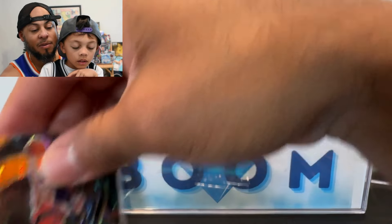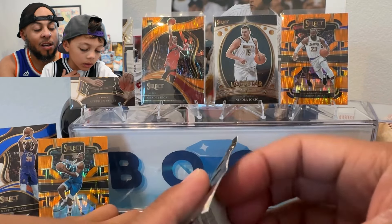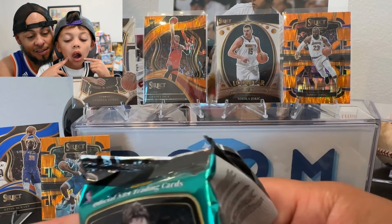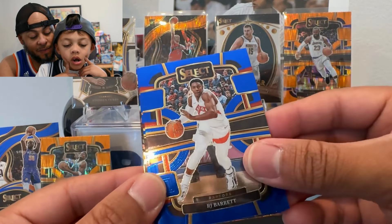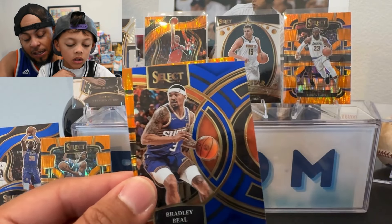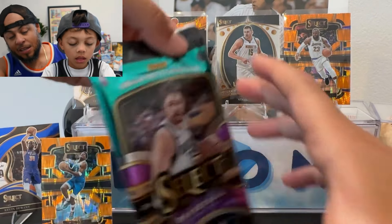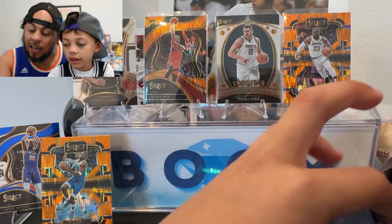There's a Devon Vassell in the mezzanine — imagine if that was a Wemby instead! Grady Dick is good, but we want more variety in the players and rookies. We've gotten a ton of Jordan Hawkins and Grady Dick. There's RJ Barrett, Darius Garland, and it looks like an orange — Bradley Beal on the premier level. The flash prism — let's see, it's Devon Vassell again. Back-to-back Devins. We're getting closer to the better players.